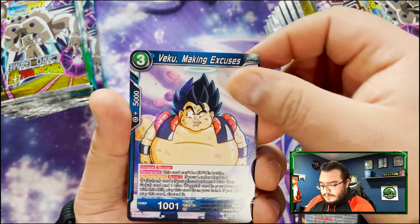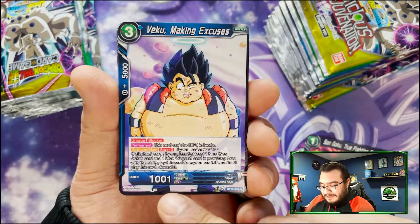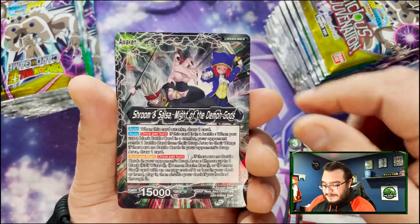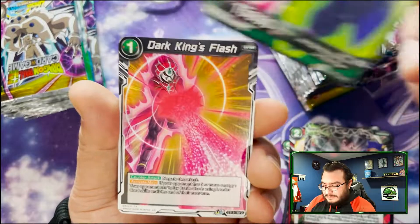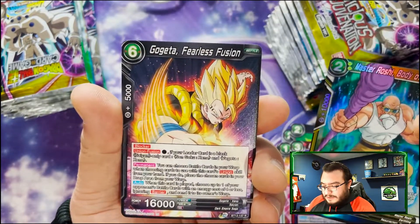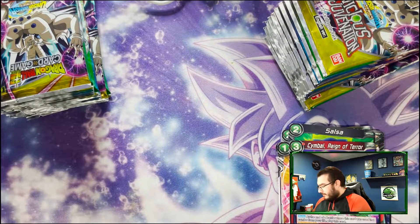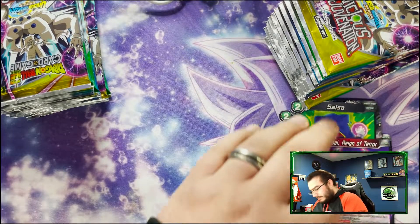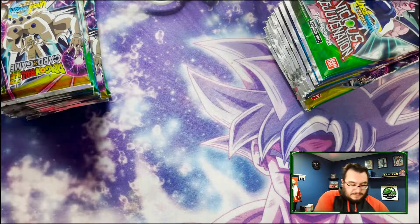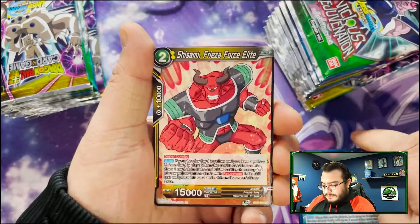Son Goku, Beerus — oh wow, notice the power: a thousand and one. We got Frieza, Yamcha, a leader card, Shroom and Salsa, Dark King, Flash, Symbol, Master Roshi, and then Gogeta — Fearless Fusion. We'll see if it's like that for the first few and then move the back card to the front if we keep seeing the hollow in the second to last position.